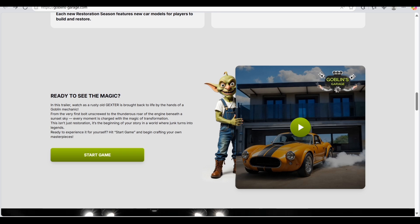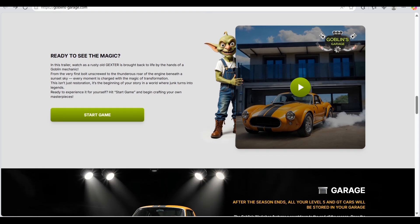In the trailer, a rusty old car — a Gold Jester — is brought back to life by the hands of a goblin mechanic. From unscrewed parts to the thunderous roar of the engine beneath a sunset sky, every moment is charged with the magic of transformation. This isn't just a restoration, it's the beginning of your story in a world where junk turns into legend.